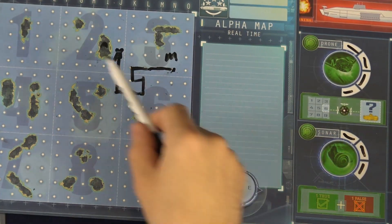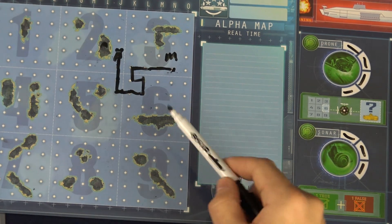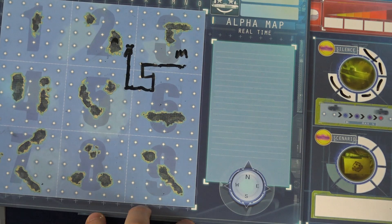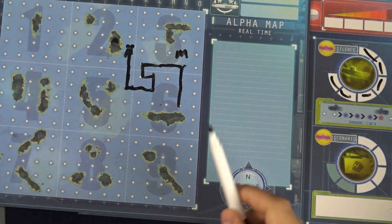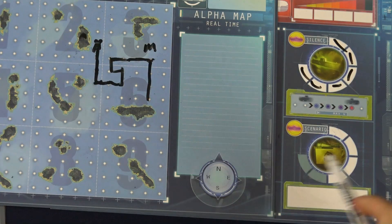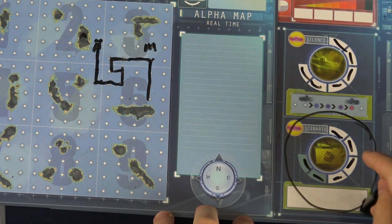A drone lets you ask the enemy team if they're in a specific numbered sector, and after a truthful yes or no, play resumes. Sonar forces the opposing captain to announce two pieces of information about their location — one true and one false — which can be the sector, row, or column, but not two of the same type. Using silence lets your submarine move up to four spaces in a straight line without crossing islands or your previous path; the first mate and engineer still mark one thing each, and you should secretly indicate to the engineer which direction was taken. If playing with scenarios, there's an additional action requiring four or six marks to activate, but it's not used in the basic game.